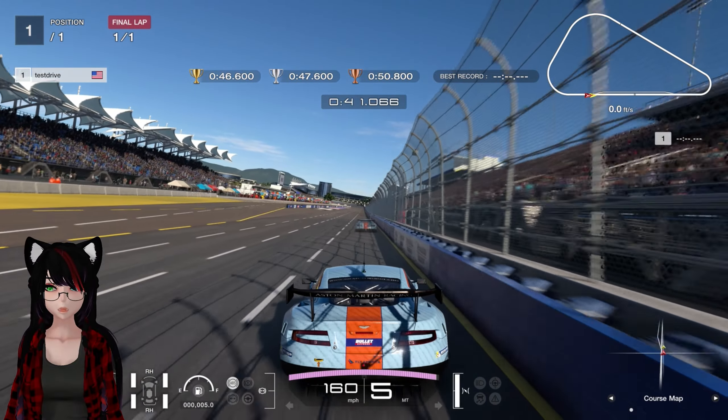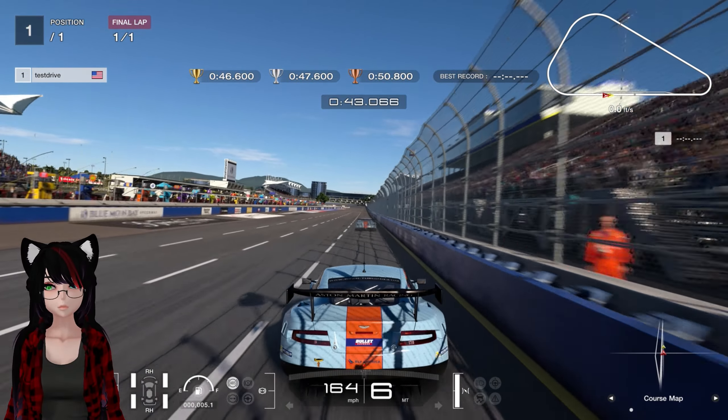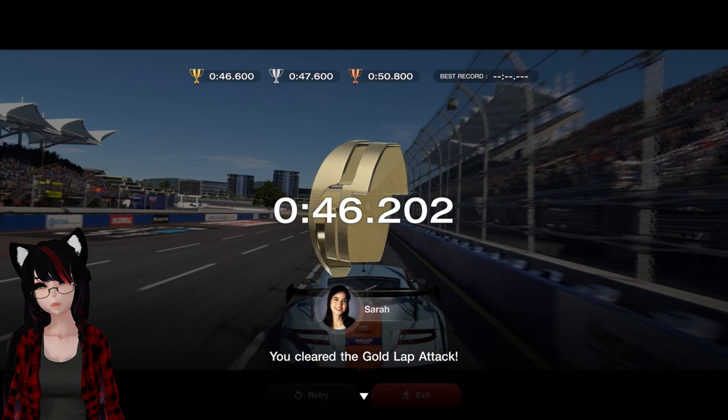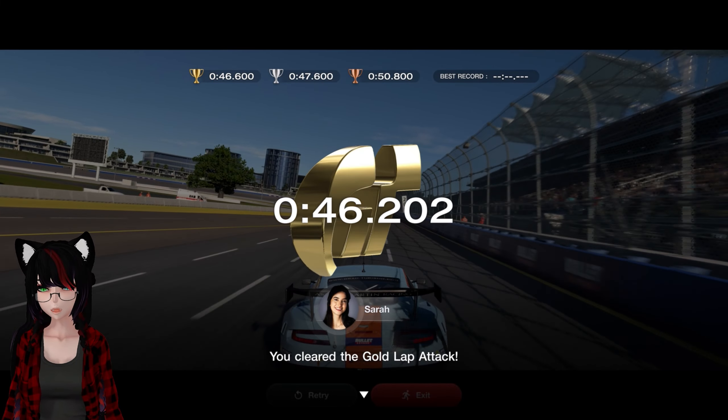Let's see if I have what it takes to go fast. I think I got a better exit than the ghost off of that. 46.6 — 44, 45, 46.2. First try! Let's go.